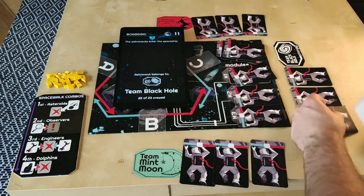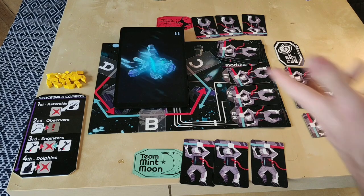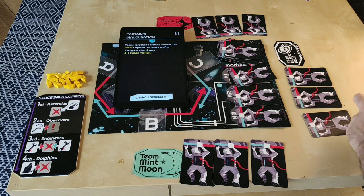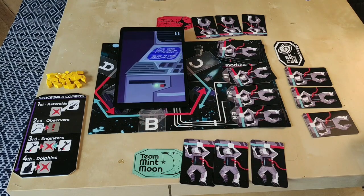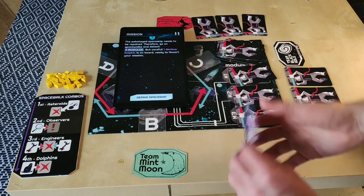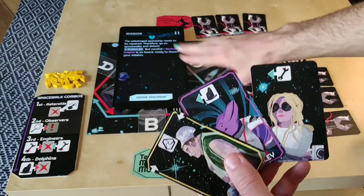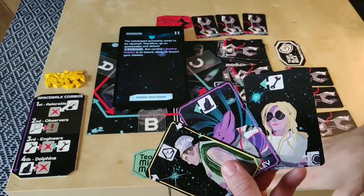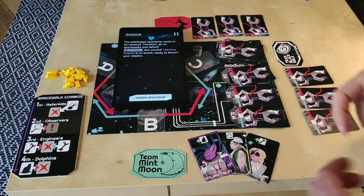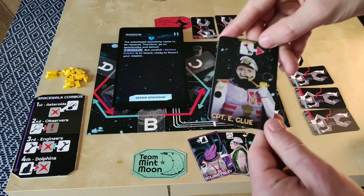This last card goes to Team Blackhole, and this one goes to the void. We can start. This is our spaceship, and it just broke down — a dolphin sabotaged the ship by putting an anchovy into the floppy drive. Very devious indeed. So let's look into our hands. This hand pretty much means that we're the bad guy, and in this very game there's only one dolphin in the whole setup. At this part of the game, the captain reveals himself — it's the only public card to everyone else. He's on the team of the red player. Here's Captain Igloo.